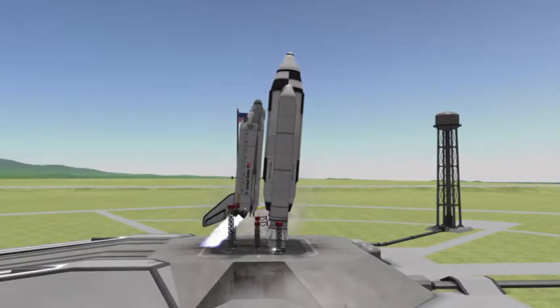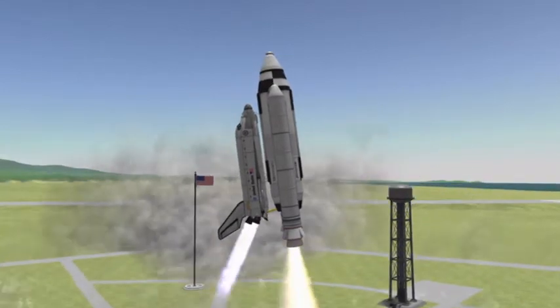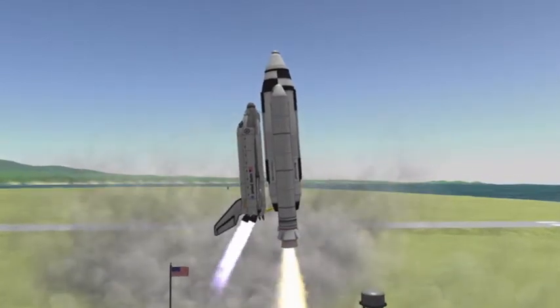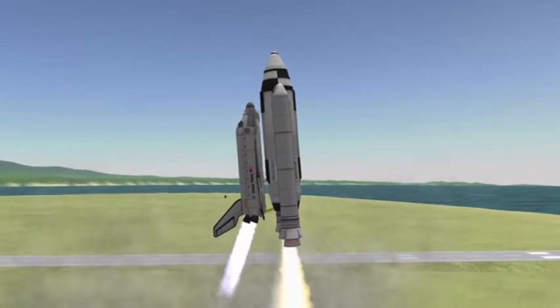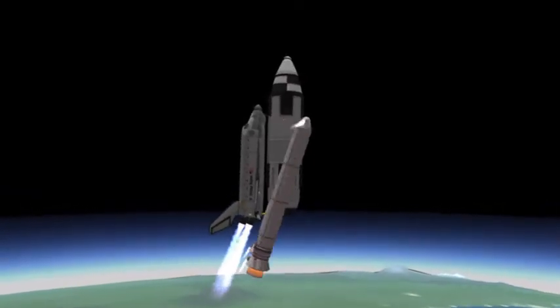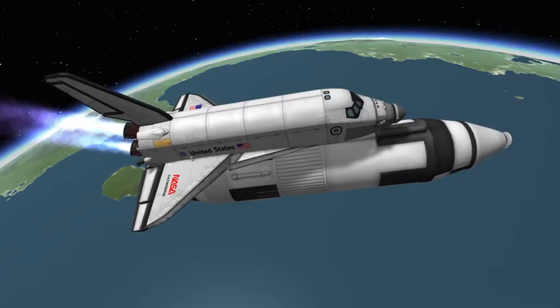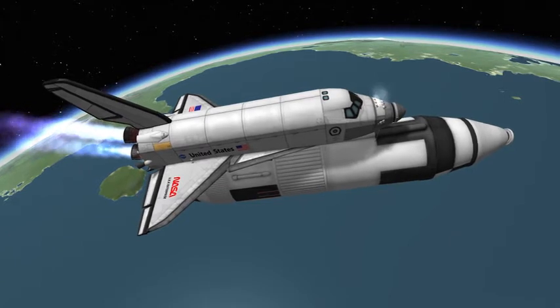Hey everyone, Astronaut 98 here. Today we're launching a crew rotation to my mining colony located on the MUN, near the Apollo 11 Memorial Site. Here we have Space Shuttle Voyager lifting off, dropping its SRBs, and injecting itself into its initial parking orbit.